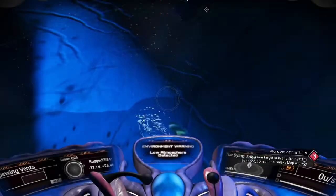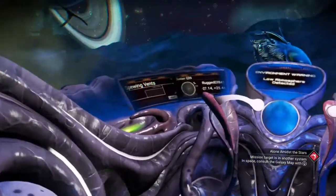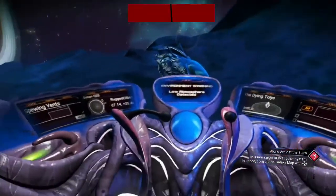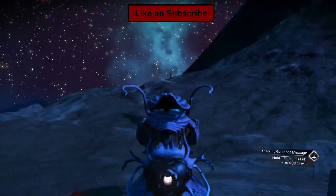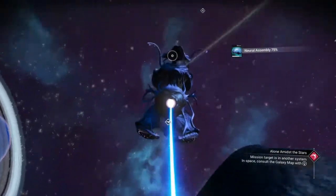Let's take a look inside and see what the selling points on this thing are. Breathe — there you go. Living ship. Alright, so now I want to take this thing up to my freighter.